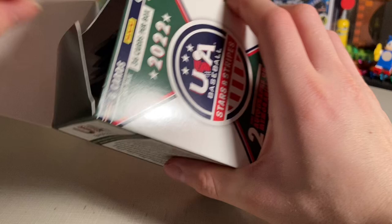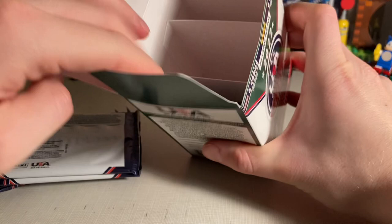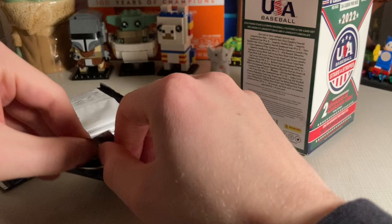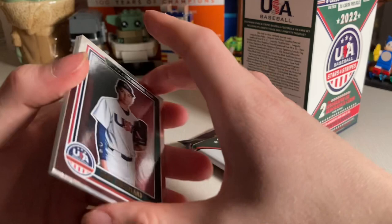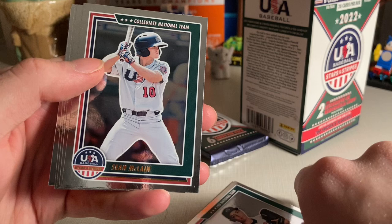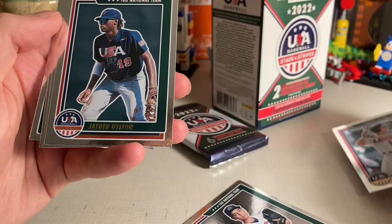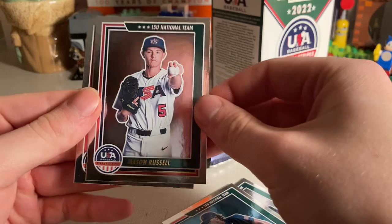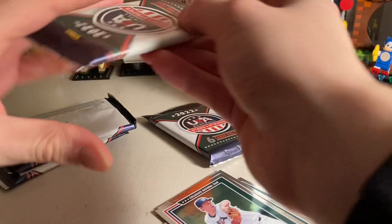Base cards are one per pack, with six cards per pack and six packs per box. In pack one we get Strickland — a 15U card — Sean McLean 18U, Jaden Hilton. Sean McLean now plays for the Cincinnati Reds. Drew Thorpe from the collegiate national team, I've heard good things about him. Also Mason Russell and Samuel Heifel.